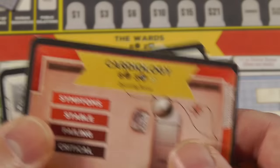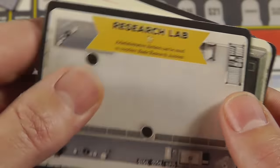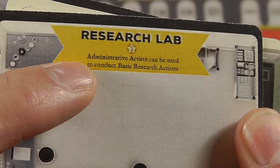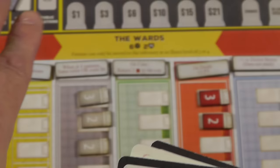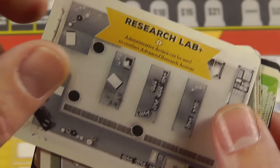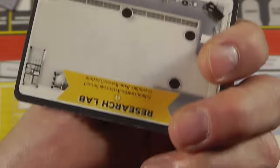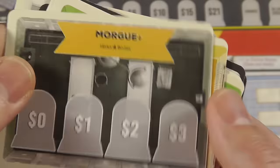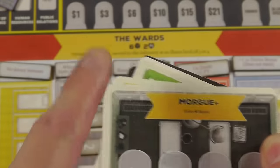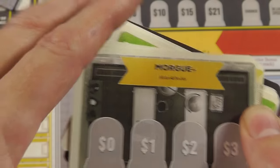Let's go through some of the cards. The operating rooms in different colors all work just like that one. The research lab is very cool — it gives you some money, and administrative actions can be used to conduct basic research actions. There's training and other things you can do with your research. If you upgrade to the more efficient research lab, you get to take two research actions instead of one.